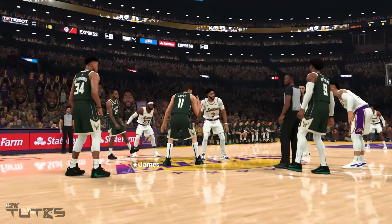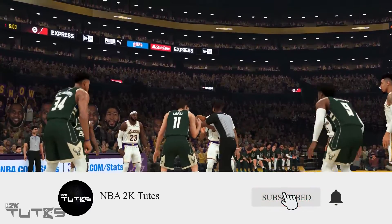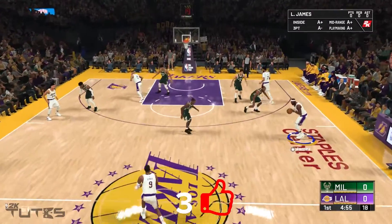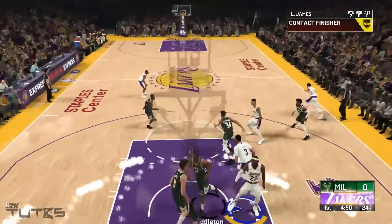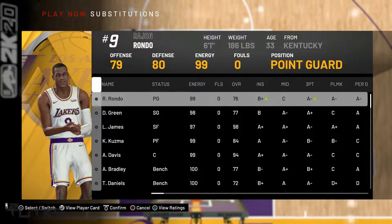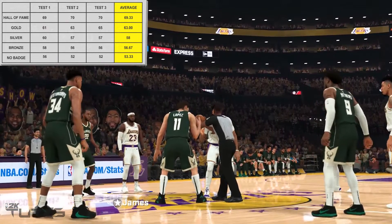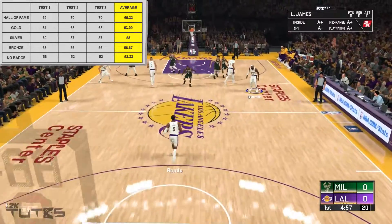To add more context about these stamina points, let's have a quick look at what 3 stamina points actually means. After those plays, LeBron had 97 left, so that's 3 stamina points taken away. So 69 points left for Hall of Fame and 53 points left for no badge is a 16-point difference — roughly 5 times that display, so it's not bad at all.